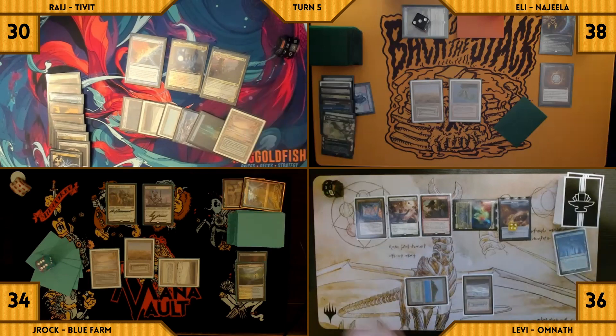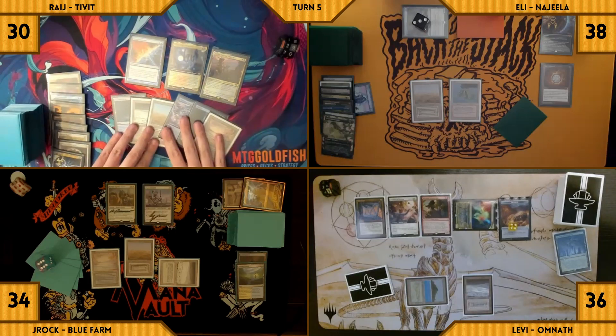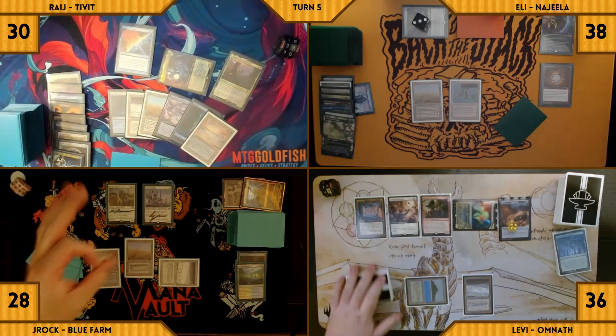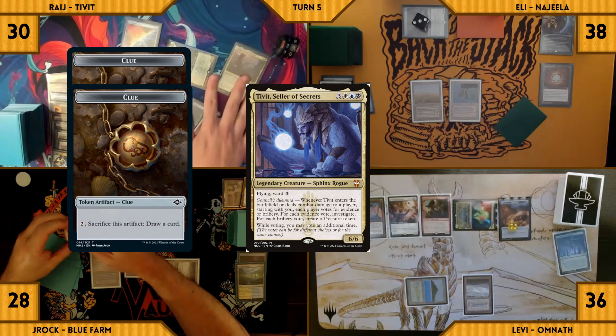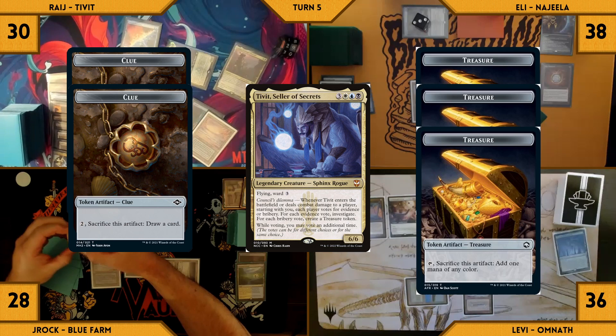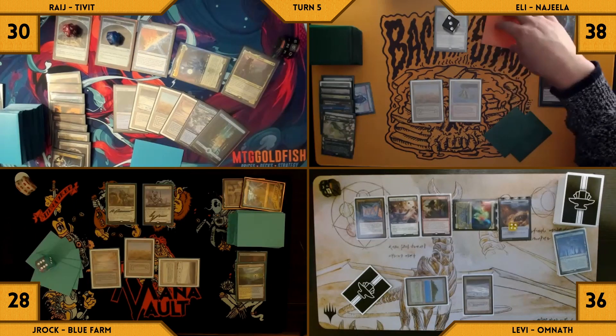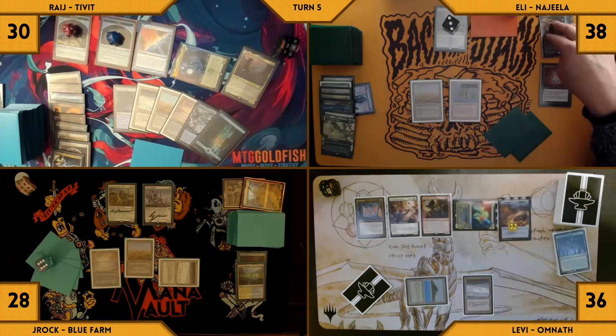Rage passes the turn to himself, draws, and immediately goes to combat. He swings his Commander at J-Rock — with no blocks, J-Rock takes 6 Commander damage. Rage gives himself 2 clues and the rest of the table gives him treasures. Rage passes the turn. Eli draws and goes right to combat, swinging his face-down Commander at J-Rock, who takes it.